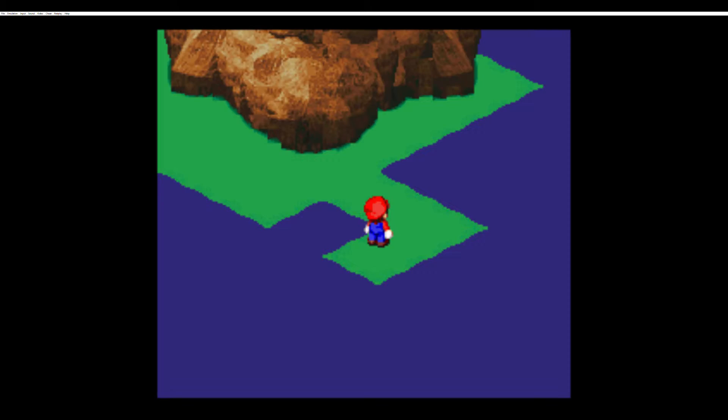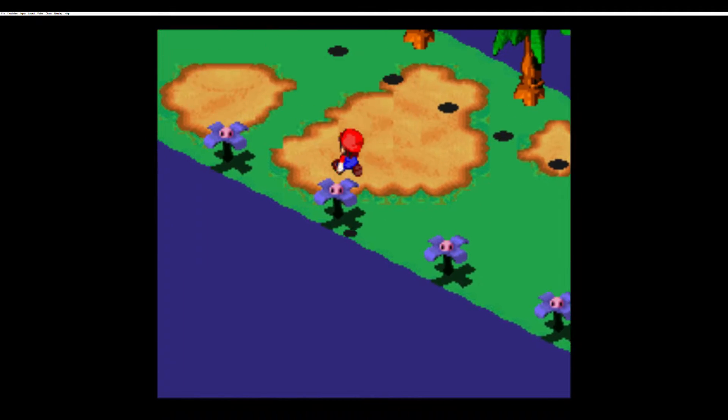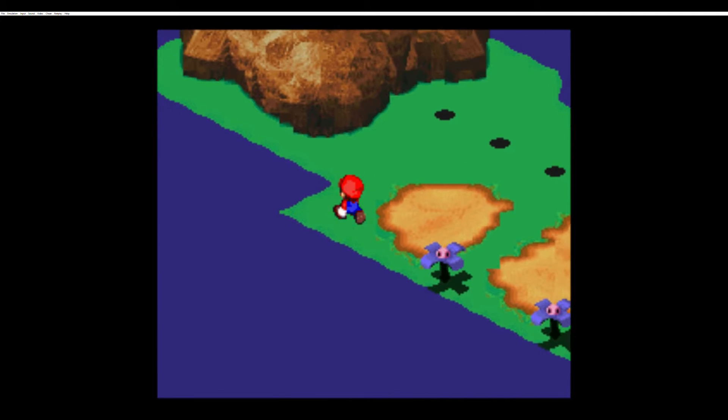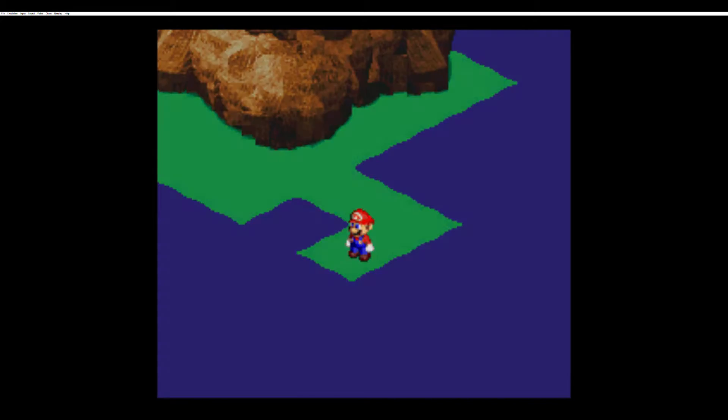Alright, what do we got over this way? That's right — a missed opportunity up here. There's actually a cave up here that you can jump into when you see a little puff of smoke come out of it. But I totally pass it up. We'll get back to that later.